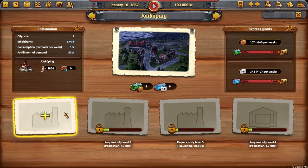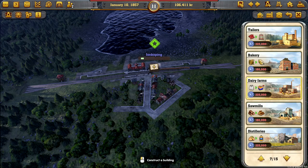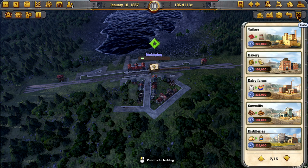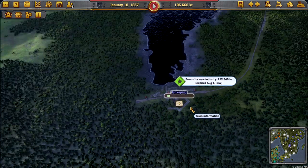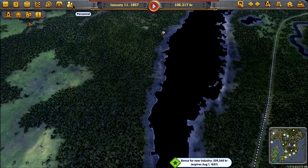How are you enjoying this playthrough? It's a tough one, isn't it? I'm loving it personally - I do like a challenge. So milk, we could go with dairy farms. 225,000 kroner for that, and we'll get it back - all of it. So probably worthwhile.